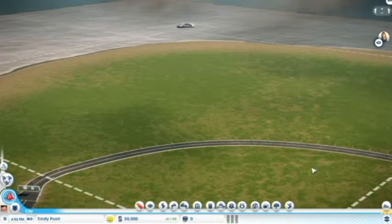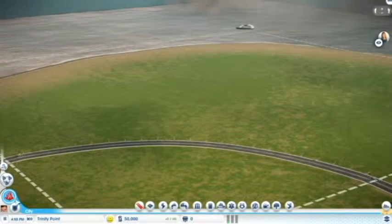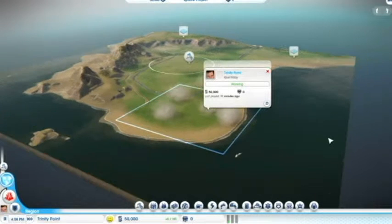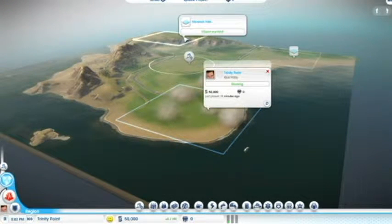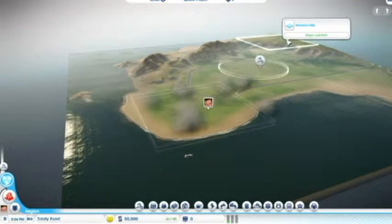I'm back in SimCity and we are in Trinity Point. Trinity Point is part of this region — it's the smallest region. It's just got three different towns: Trinity Point, Clearwater, and Norwich Hills.